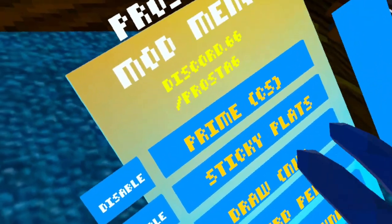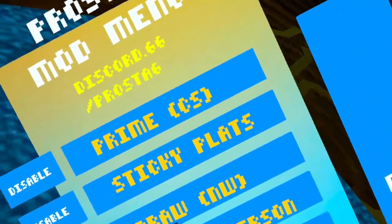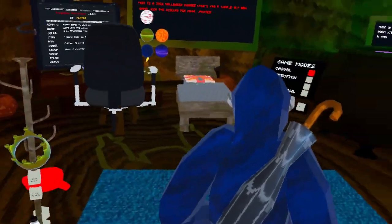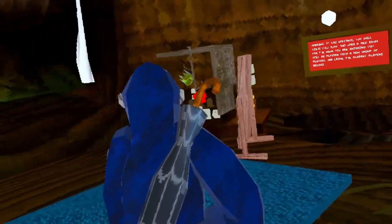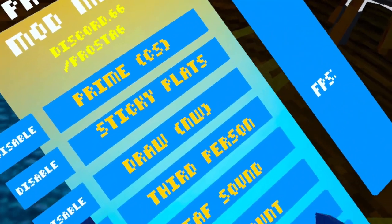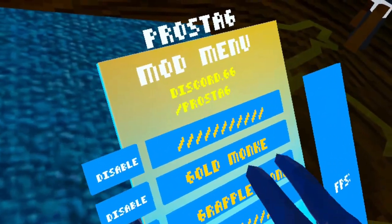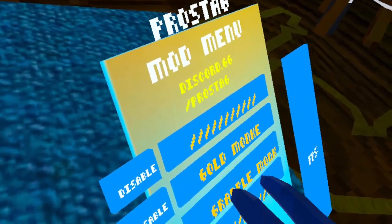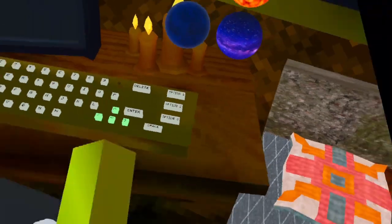Page four has invisible platforms — they work but I have RGB on so not right now. Sticky plots don't work. Third person is actually really good, though it's a little shaky. We also have dry mount — not sure what that is — cam mod, and doom sound. Page five has gold monkey, which I can't enable for some reason. That's about it for MonkeysVerse.